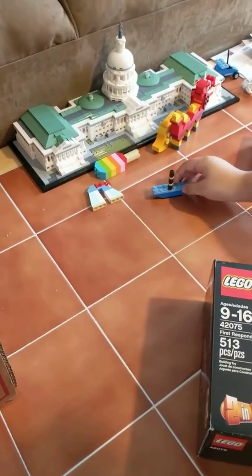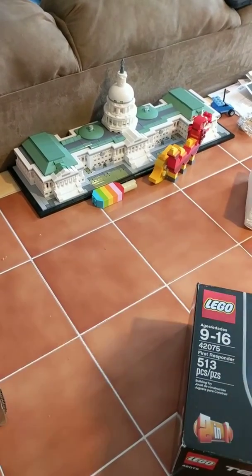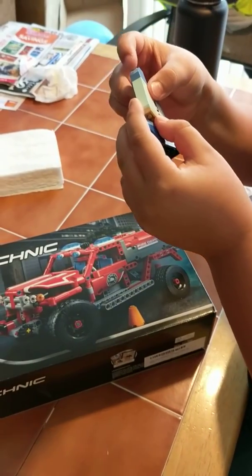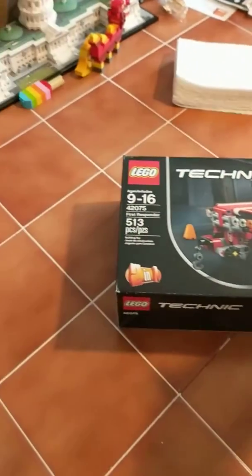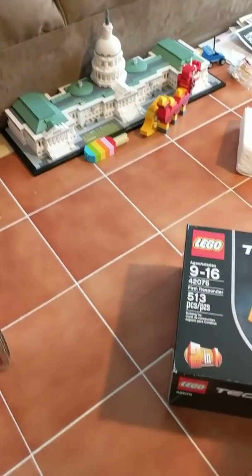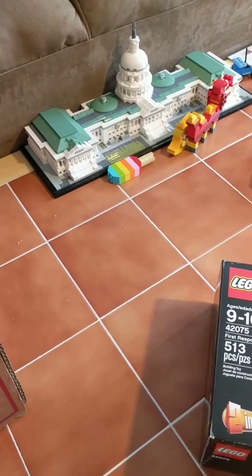That's the broken ship — that was Lego Creator, right? The one we got for $15 — 900 pieces for $15. That was a good deal; normally that thing is $40. And this was the US Capitol, 1,000 pieces.